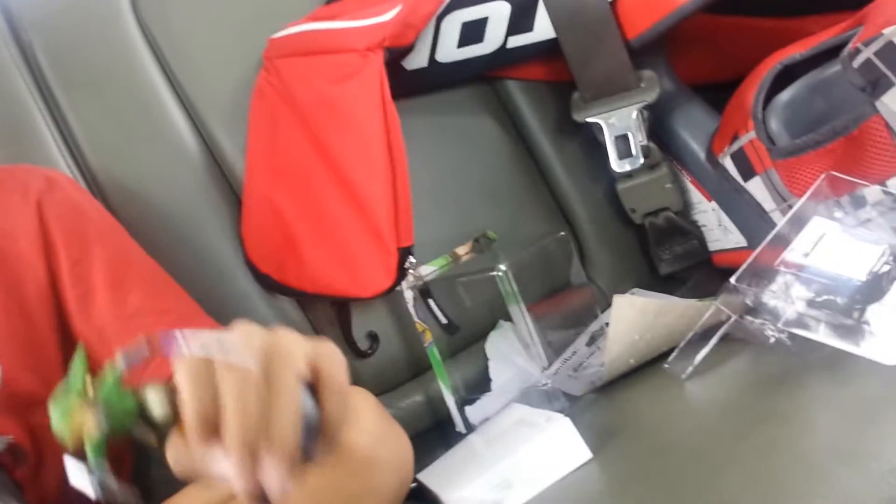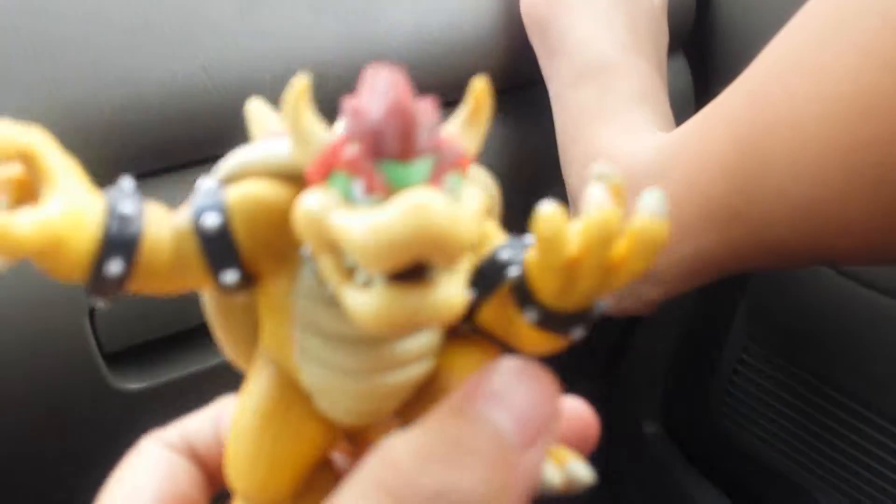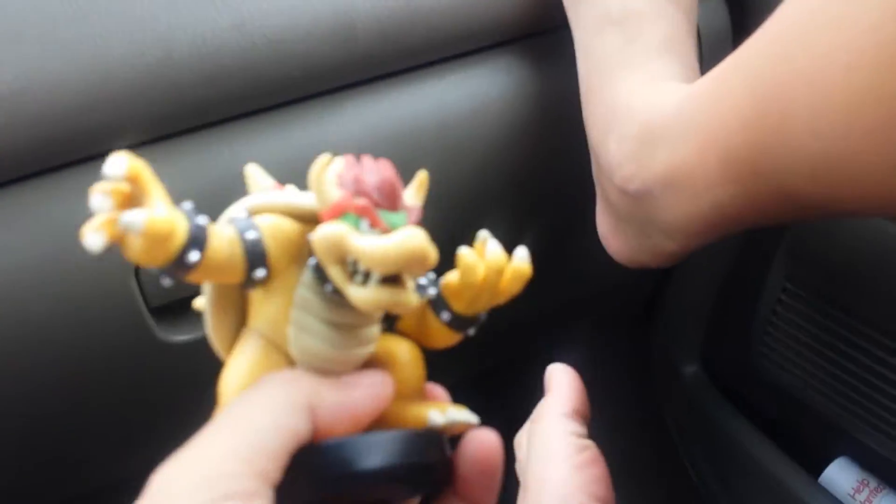Let me tell you something about Giga Bowser — you have to lure him off the edge. This is my brother talking, so Cy, say hello to the camera. Hi buddy. You have to lure any Smash guys that are invincible into a hole. That happened to me — Cedric lured me into a hole and I fell and died.